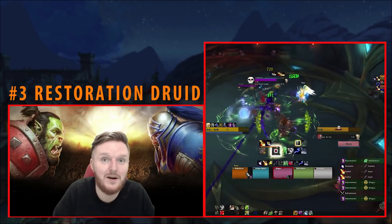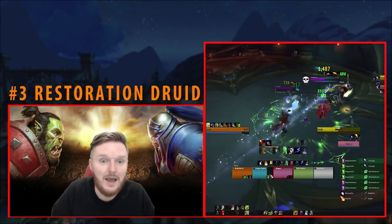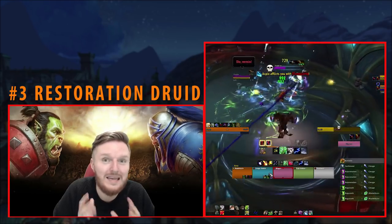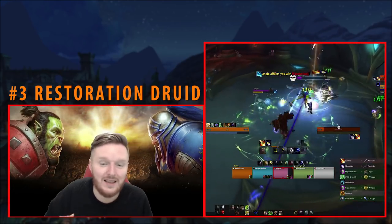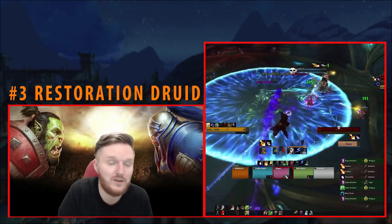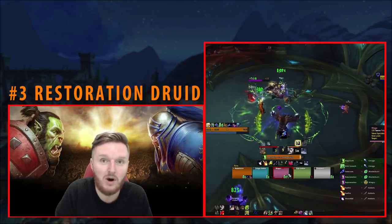The Inner Peace build is also a thing right now — it reduces the Tranquility cooldown to 2 minutes, which means you really need to know the boss and the damage patterns to optimize Tranquility usages. You'd even need to coordinate with your Raid Leader, explaining that you have Inner Peace and should use Tranquility at specific moments to get it back up. Deep knowledge of the boss is required.